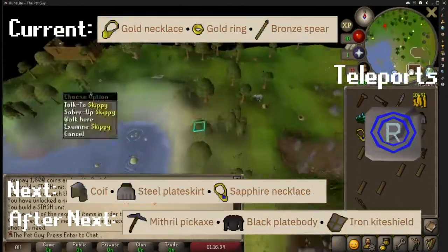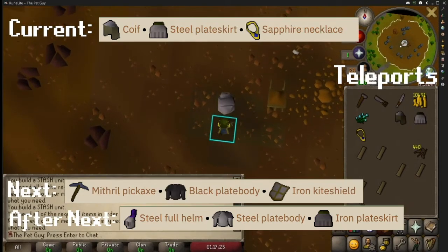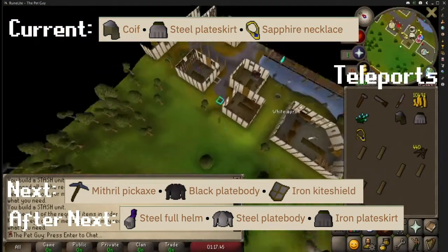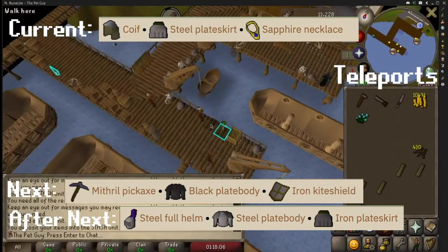Then run north to Rimmington and bring a gold necklace, a gold ring, and a bronze spear. After this, make your way east to the Entrana monks and bring a coif, a steel plate skirt, and a sapphire necklace.